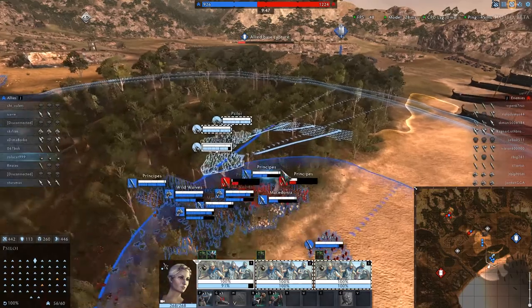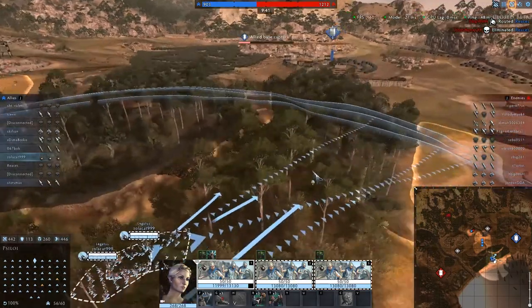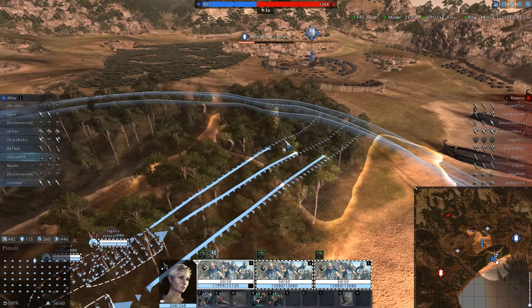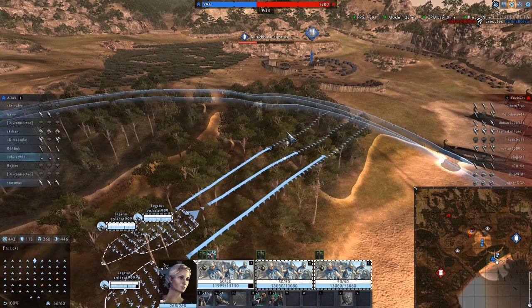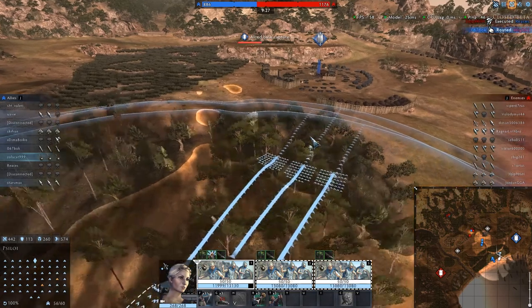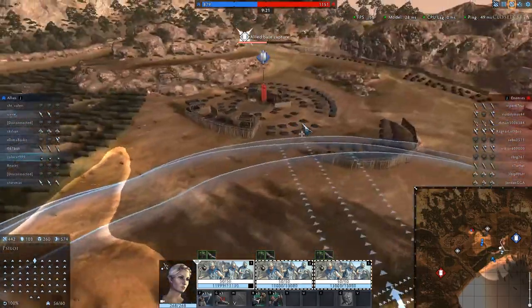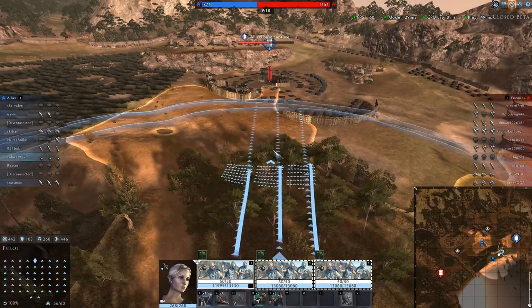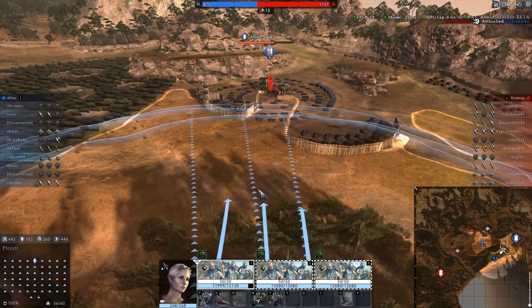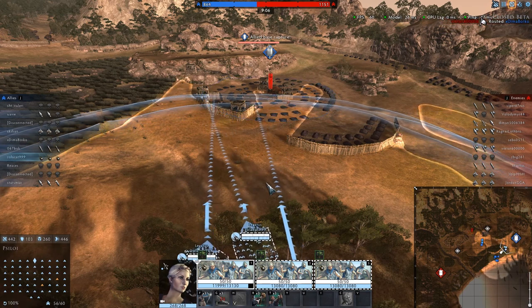We're now being base-capped as well — better get back in that direction. Hopefully those Romans will route shortly and be crushed by the dogs and the weight of friendly infantry. We need to get moving — this could be a problem. I don't think we're going to get back in time. I'm the only unit heading back, and I'm not sure I can get visual on the enemy from the edge of this forest. I think we're probably going to lose this one unless I spot them very soon.